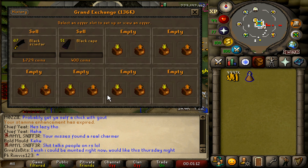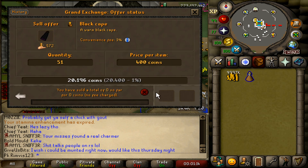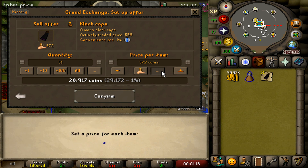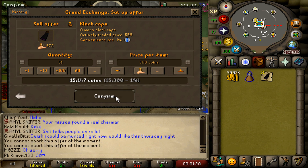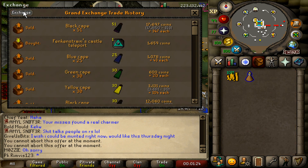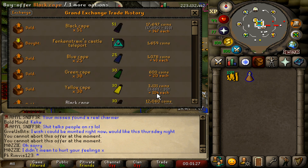Let's insta sell them — they're not selling for 400 so let's try 300. They sold for 300. Previously we sold for 402, right now we're selling for 347.